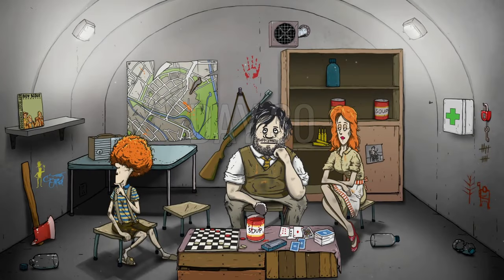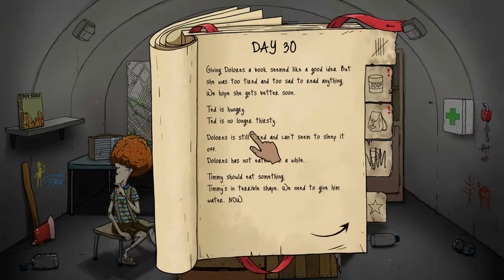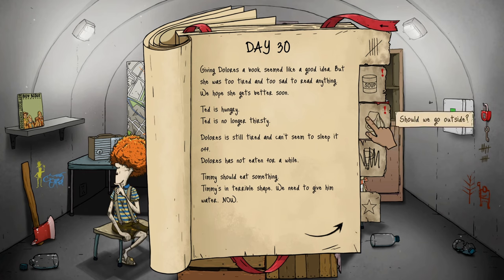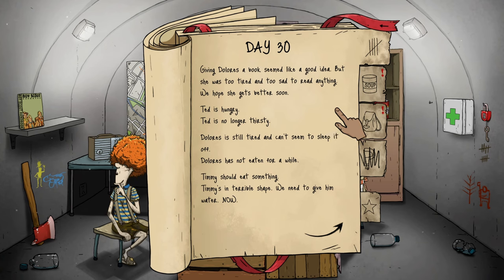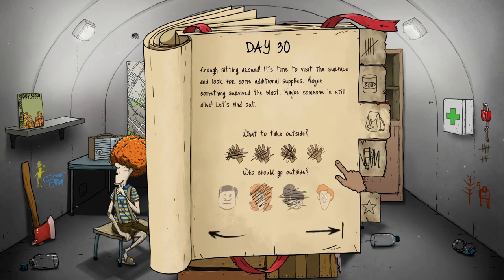Day 30 — everybody still looks very messed up. Ted is fatigued, maybe I shouldn't have decided to send him out. Giving Dolores a book seemed like a good idea but she was too tired and too sad to read anything. Timmy should eat something, Timmy's in terrible shape and needs water now. Let's send Ted out with the gun. Day 31 — I wouldn't be surprised if Ted doesn't come back.